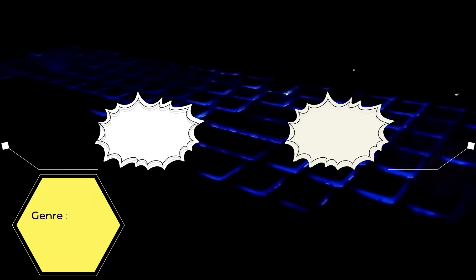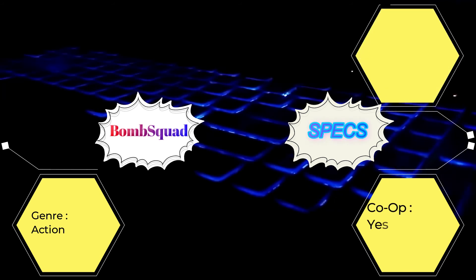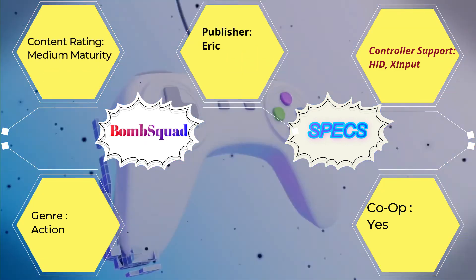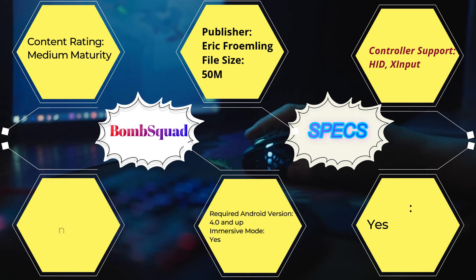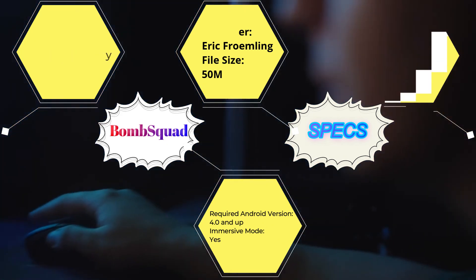Genre: action. Co-op: yes. Controller support: HID, X-input. Content rating: medium maturity. Publisher: Eric Froemling. Required Android version: 4.0 and up. File size: 15M.